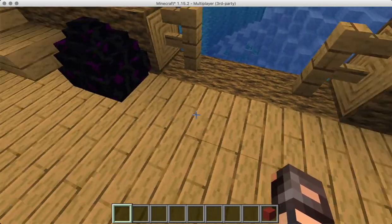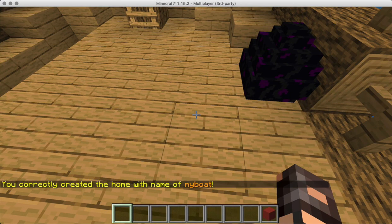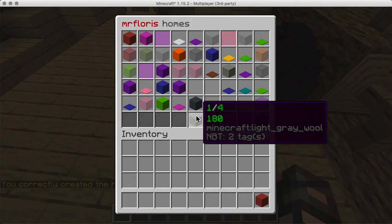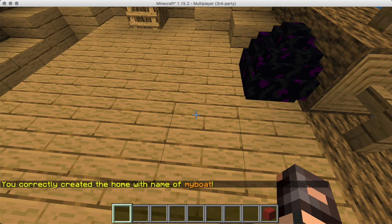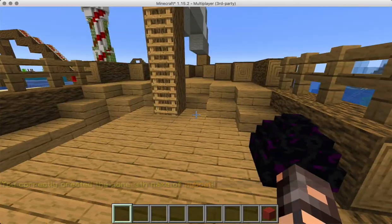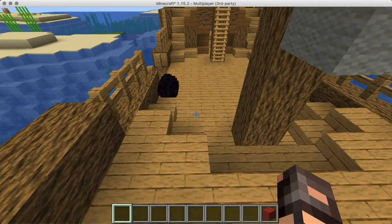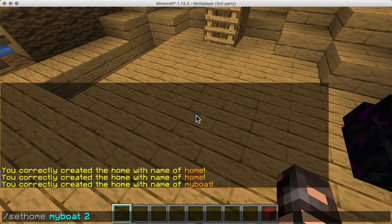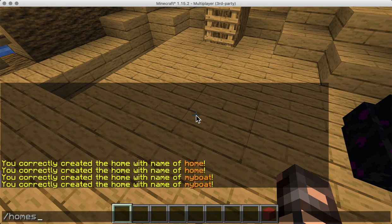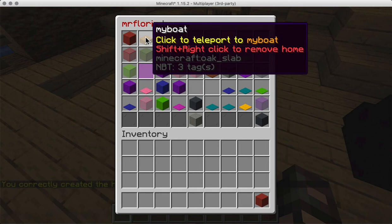I can stand right here and type 'set home my boat 2' and now I go to homes and there it is — my boat. I want it to be represented by this block, maybe planks — yeah, planks is fine. So I type 'block' behind it again and now I can recognize that this is my boat.